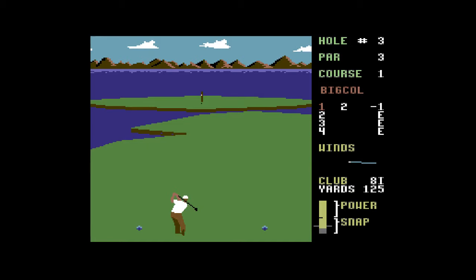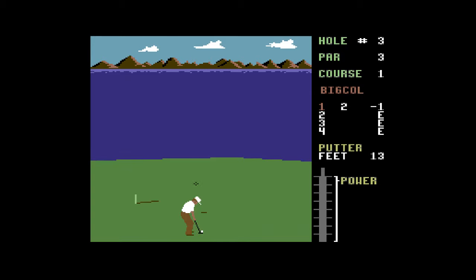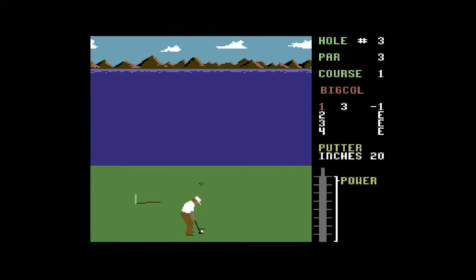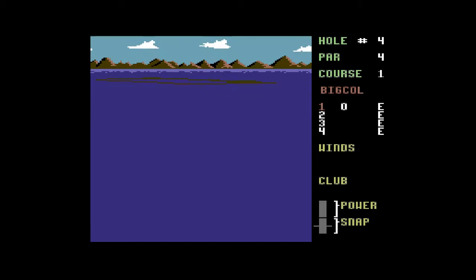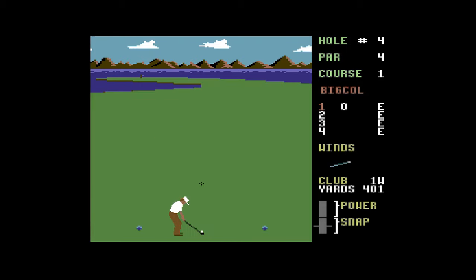The only game I think that rivaled this was Nick Faldo Golf, which came out right at the end of the Commodore lifecycle — around '91 or '92. From reviews I've seen online, it was getting up towards this one, though speed was an issue. This game has four courses and each course has 18 holes, so that's 72 holes you can pick from.